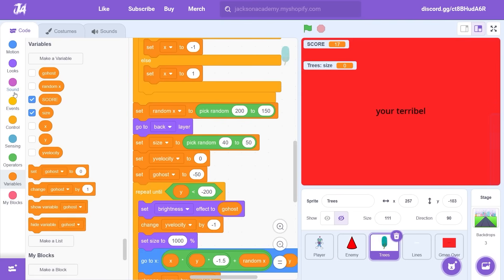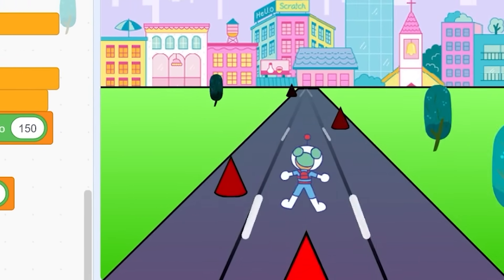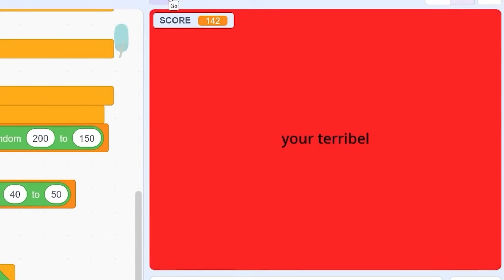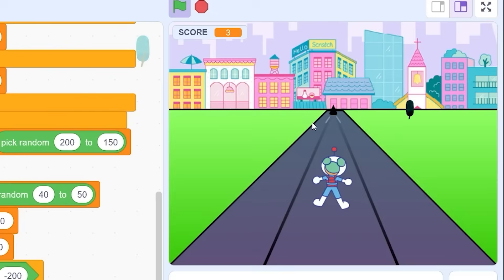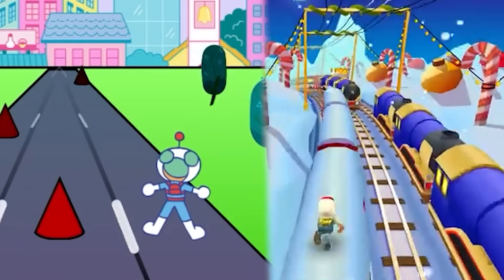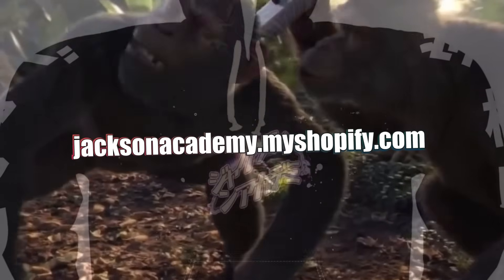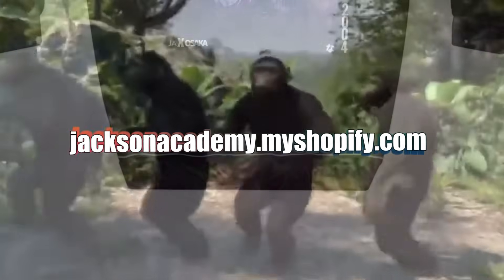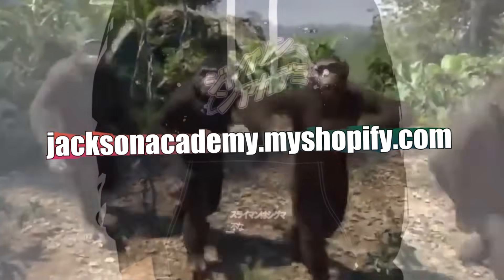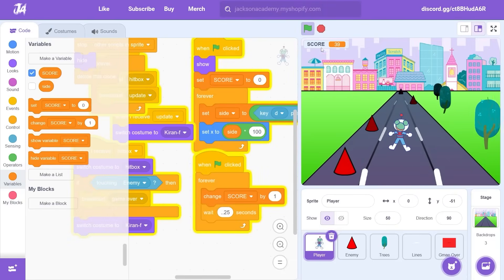My 3D game in Scratch is complete! I keep on dying though. Let me hide this variable. Scuffed Subway Surfers - I think this is way more exciting than Subway Surfers. It requires more skill than Subway Surfers. Also, we just released new hoodie merch - limited edition Jackson Academy X Osaka. If you want to buy, get it in the link in the description. Play the game, the link is in the description. I'll see you in another video.